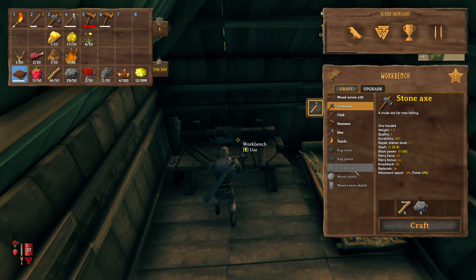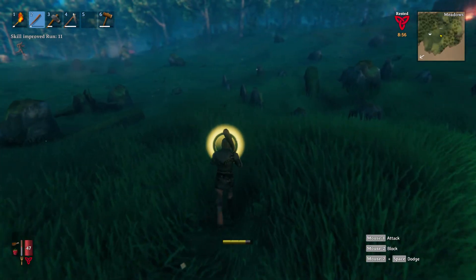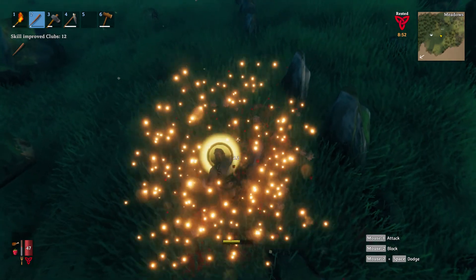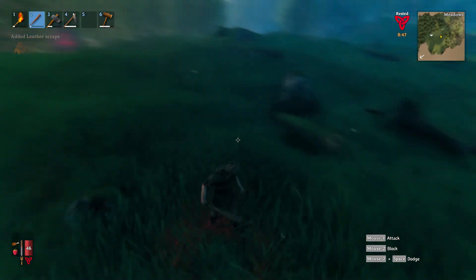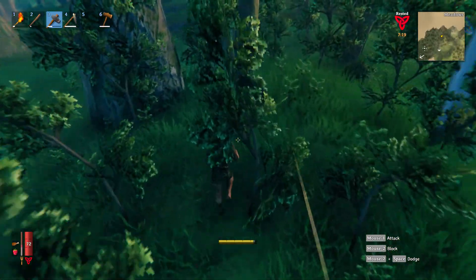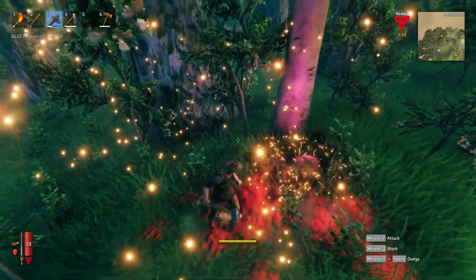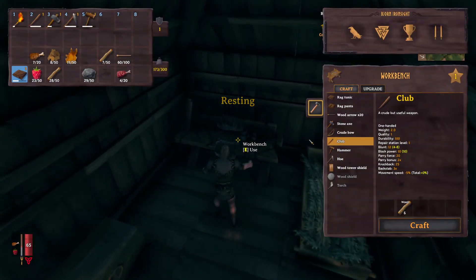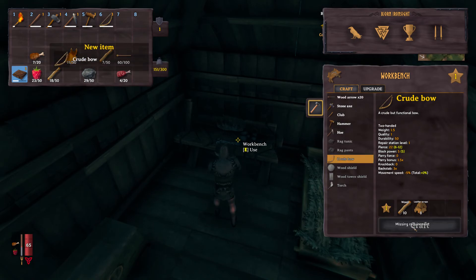First, you're going to need to create a bow, because it's going to be the easiest way to fight this enemy. To do that, you're going to need to take out a couple of boars in the area because they drop leather scraps, and that gives you a new recipe to create a crude bow. Once you get 10 wood and 8 leather scraps, go ahead and create your bow. Create a bunch of arrows — I would say 100 arrows — to make sure you have enough for the fight.